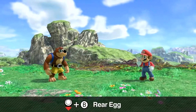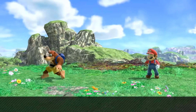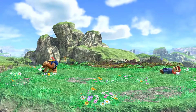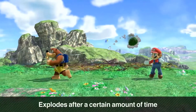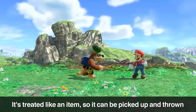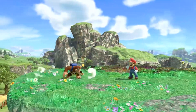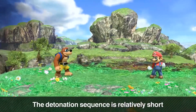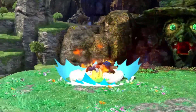For their down special - Rear Egg - it's a grenade egg placed behind the fighter. Can it be grabbed? Because the grenade egg is football-shaped, its bouncy trajectory can be unpredictable. After a certain time it will explode - it'll be a useful tool for keeping opponents in check. It's treated like an item so you can pick it up and throw it. Since the fuse is relatively short, you need to throw it quickly or it will explode while you're holding it.